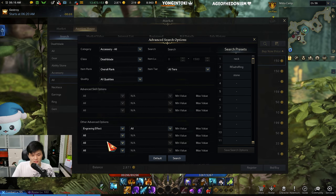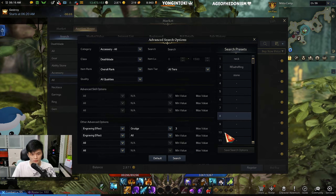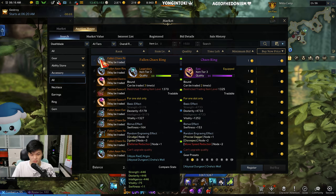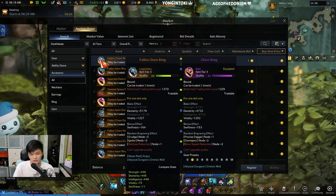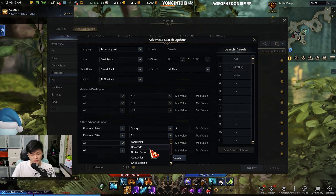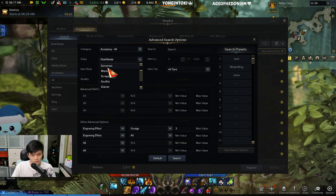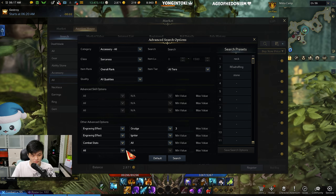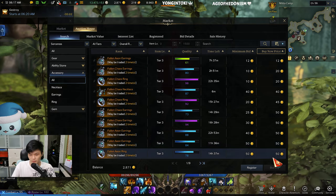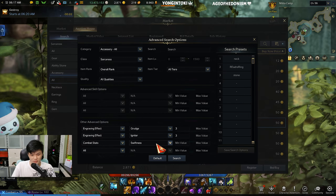The other way is to snipe accessories. There are some specific stats you want to look for — usually I go for Grudge, as that's what most people want. So you search for three Grudge, and you find accessories like this one: Swiftness Igniter Grudge, which could be really good. If I'm not sure, I can look it up — going to Sorcerer, Grudge, Igniter, Swiftness, three points, and sort by price.